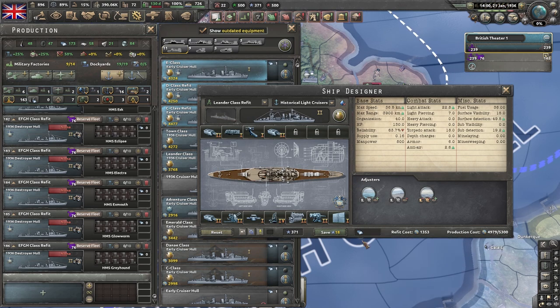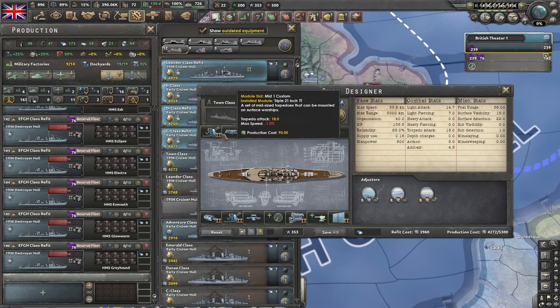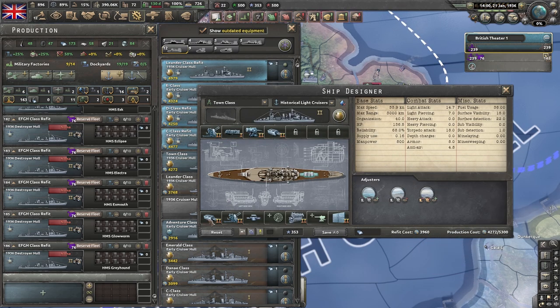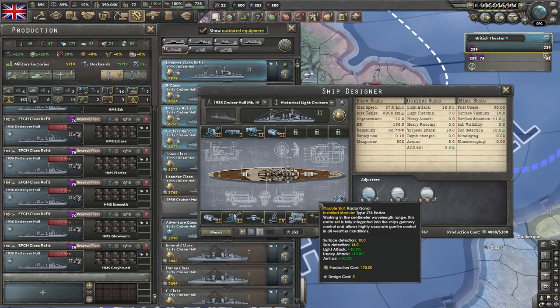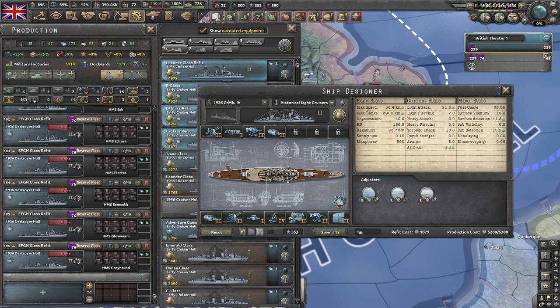Let's do one more — the town class refit — and then look at a battleship just for kicks, because those are also worth refitting. I wouldn't bother refitting your capital ships until you've done your screens, because that's where we're getting the most bonus. Here's an example where I really wouldn't touch anything. 6.9 light attack, a little bit more expensive, getting a little less for our refit. There are only actually three town class ones if you finish the production queue.